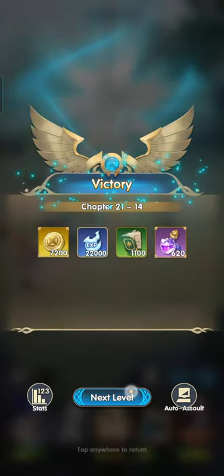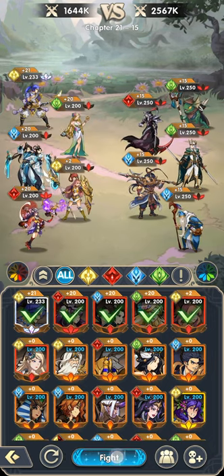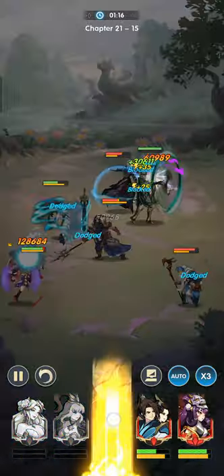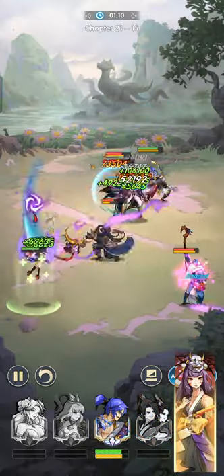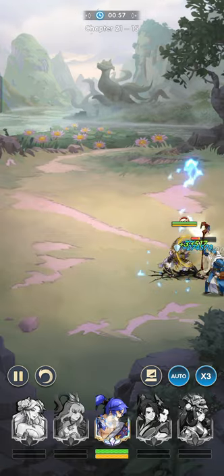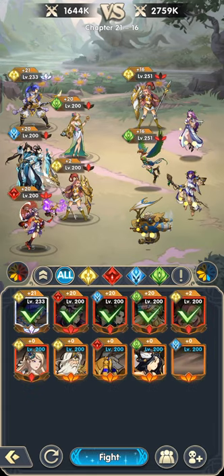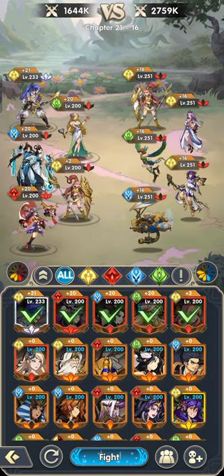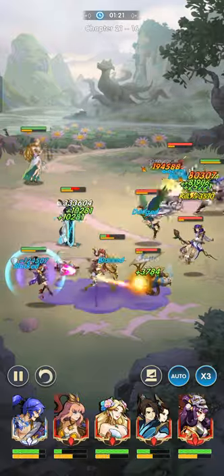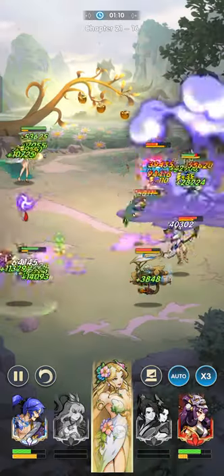Looking pretty easy. For this one, target the frog — yeah that's a frog. See, pretty simple. For this one target the healer — the magic damage dealer can do some stuns as well; it will be pretty hard if left unchecked.